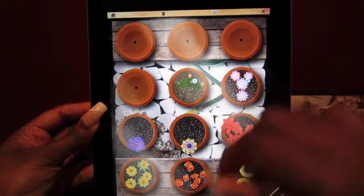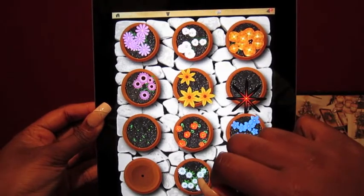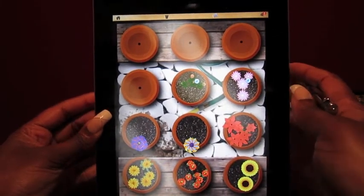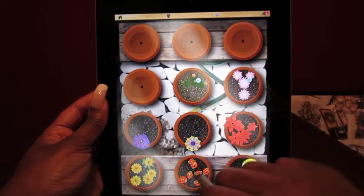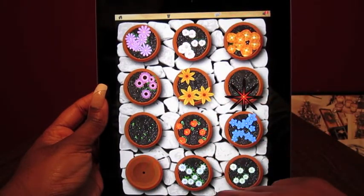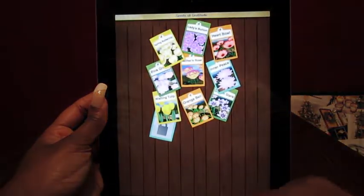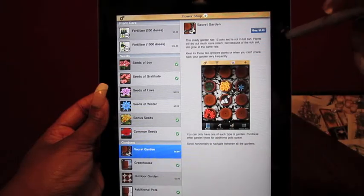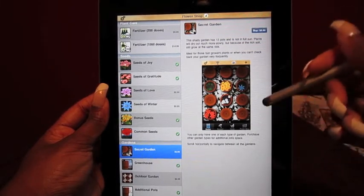If your plant needs water, there's a little water droplet on it, you'll get a notification, and the plants actually start to die and change colors — it's not pretty. Depending on the garden, it also affects how much you have to water. In the greenhouse, plants grow faster but need more water. The main outside garden has plants that grow at a regular rate. There's also a secret garden you can buy where plants aren't in full sun, so they don't need as much water.